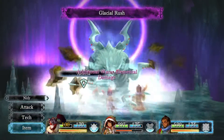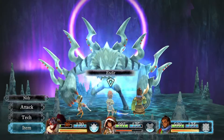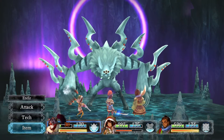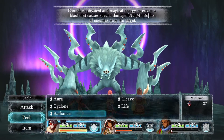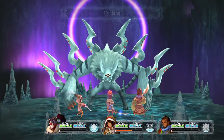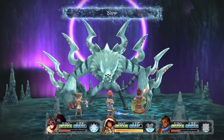I tried a couple different party formations, but the one that was successful for me was having Ender in the front, Atreena, and then Nadir. The big thing with Nadir is I actually have a ring on that boosts his HP, which is why he has so much HP.